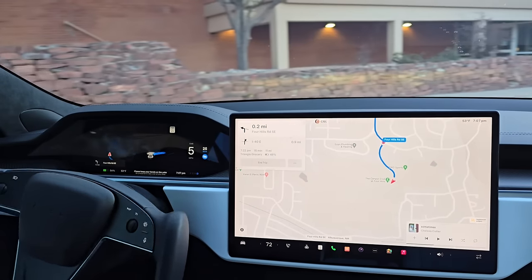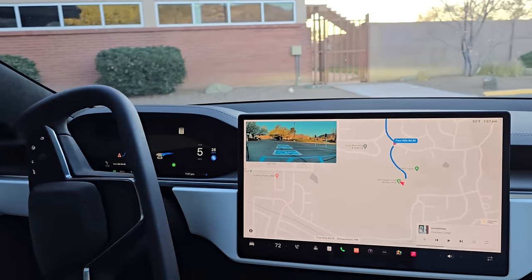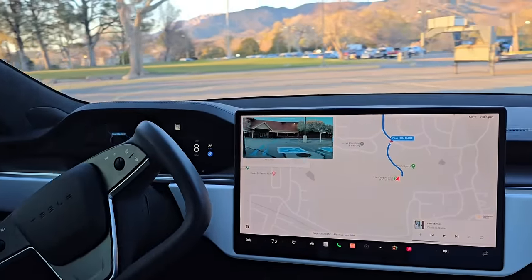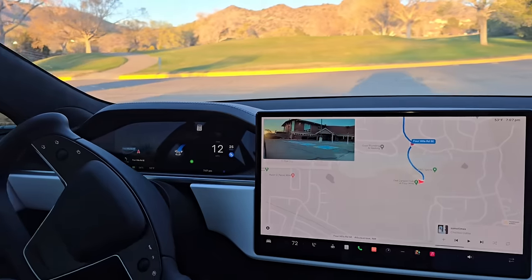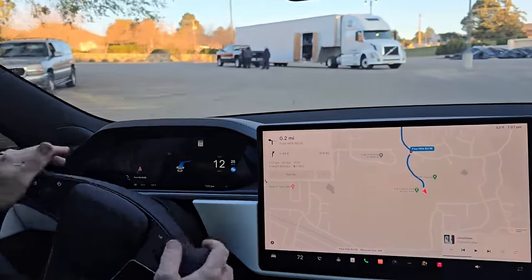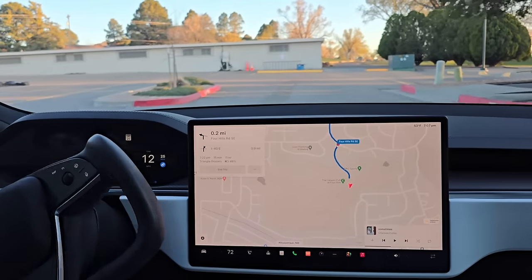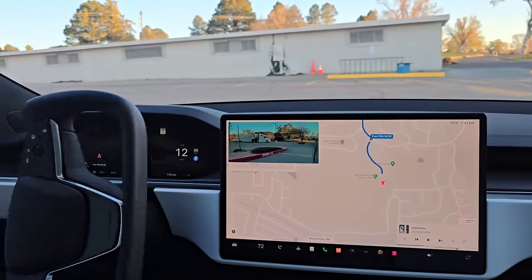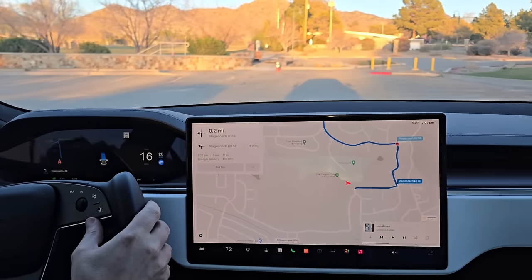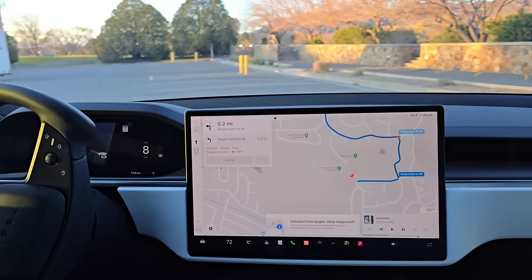I'm going to get us out of here. I don't know which way it wants to go — it shows right. The auto park feature, wow, that really works well. There's that trailer I was talking about — I didn't want to hit it. It thinks there's a road off to the left here, but it's a dead end, so I don't think it knows that. It just thinks there's a road there that's not on the map.